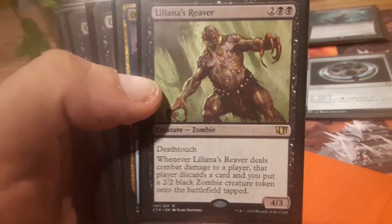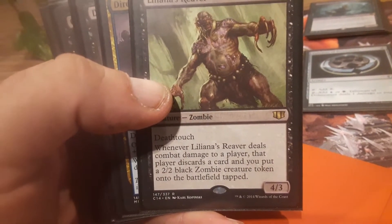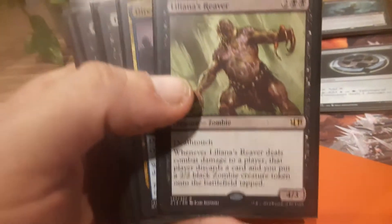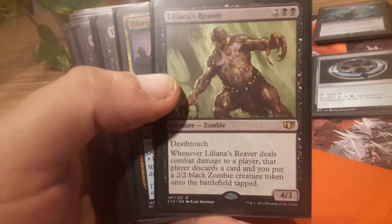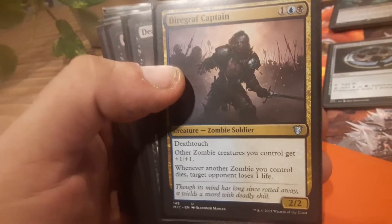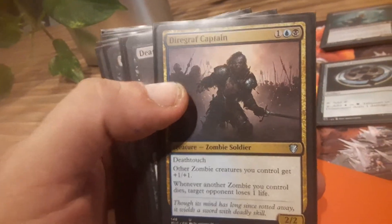Liliana's Reaver — I tried to put in everything that had to do with Liliana, except the Liliana Shade, because why would I? It's not a Shade deck. Biograph Captain — I get more bonus direct damage with this guy, and he's another ramper.